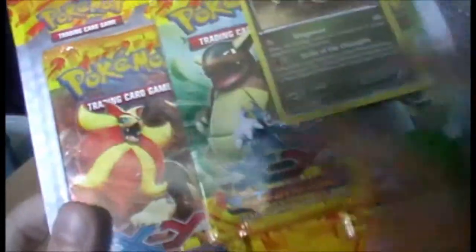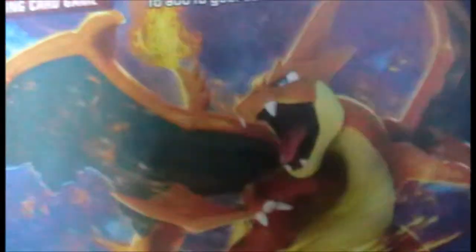Not much to say about this — it's an average three-pack blister, except the design has gone weird. Now it has a bit of cardboard with cards attached to it rather than the cool domey thing. But whatever, here's the pack with Mega Charizard Y with his weird arm wings.